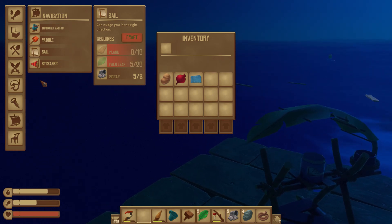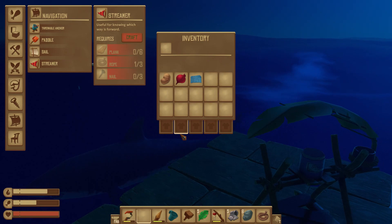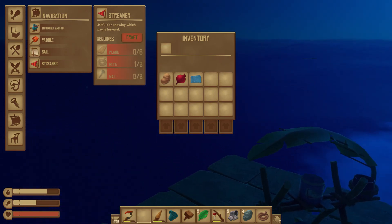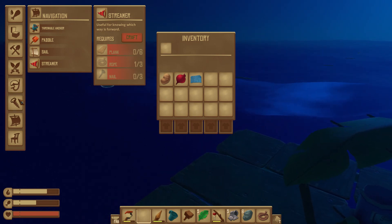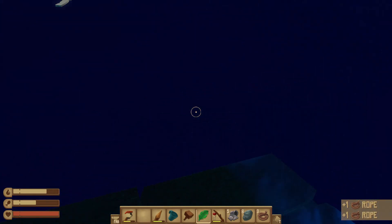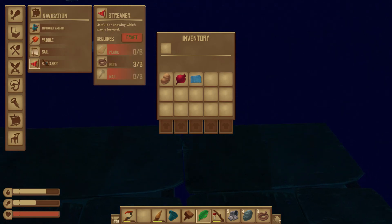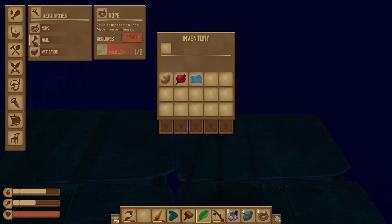So we're going to want a streamer. It doesn't look that hard to get. Then we're going to get a sail. This is going to be a bit of a journey. Now we need planks and nails — I'll get the nails right now. Now we need a bunch of wood.